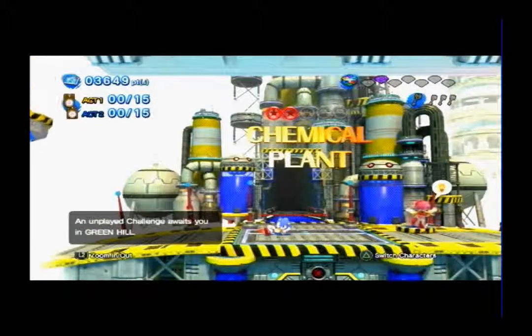Chemical Plant is the stage in the Genesis area of Sonic Generations, representing Sonic the Hedgehog 2. It is based off the original zone from Sonic 2. It is also home to Classic Metal Sonic, who can be found in the hub — talking to him engages the first rival battle. Enemies in this level are the Spiny and the Grabber — so that's what the spider enemy is.